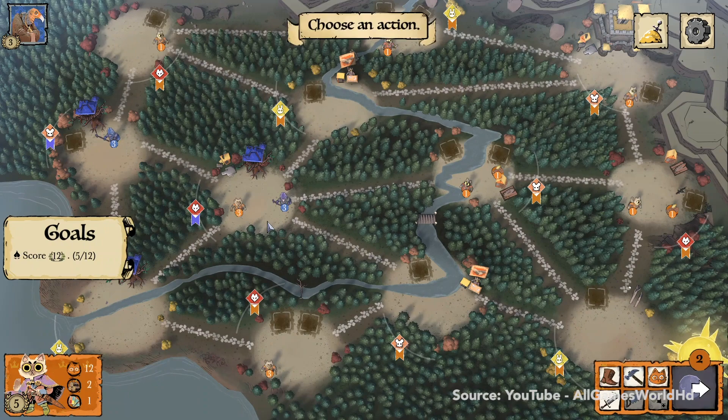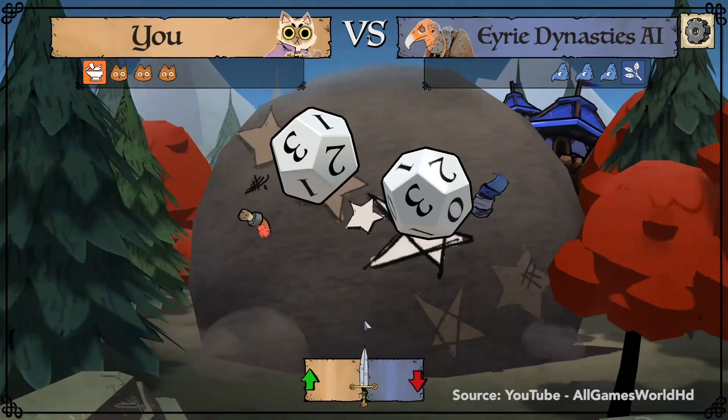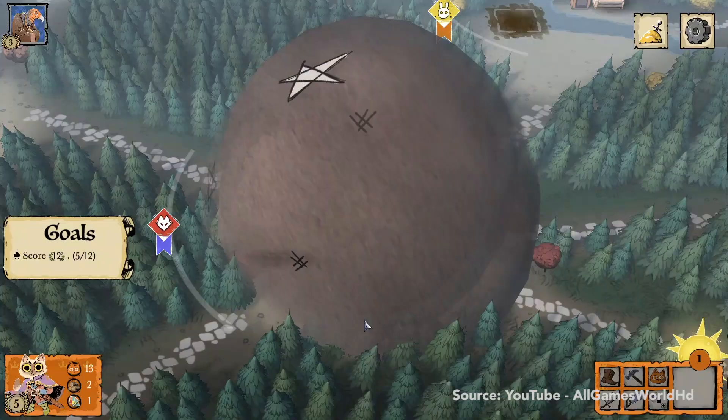As the Marquise Cat, you will build a mighty war engine to subdue the forest. The Eyrie dynasty must follow strict rules and rebuild their nests. The ragtag Woodland Alliance plays like a revolution, needing to gather enough support before they can rise up. Lastly, the solitary Vagabond is an adventurer, out to play every side against each other for his own benefit.